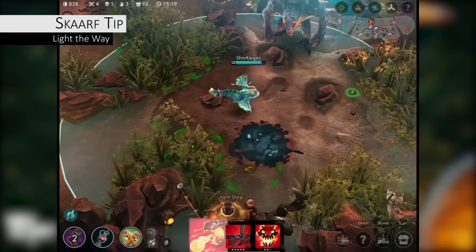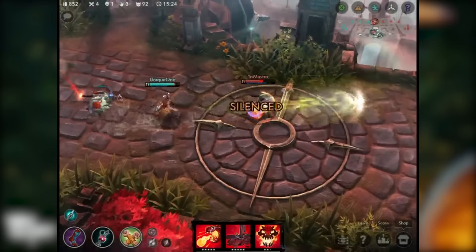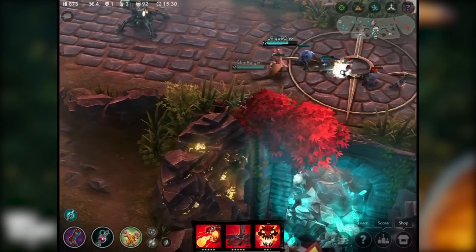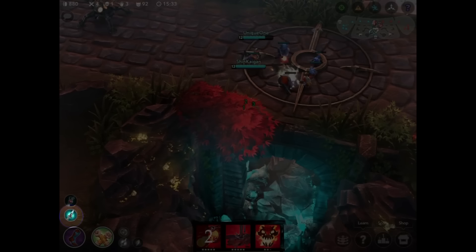Spitfire isn't just a damaging spell — it's also very useful for checking if there are enemies in a bush. Just shoot your Spitfire into the bush where you think the enemy hero might be. If it hits a hero, it will make a very distinctive sound. Additionally, if you have a Broken Myth and you start to gain stacks, you will also know that you hit an enemy hero.